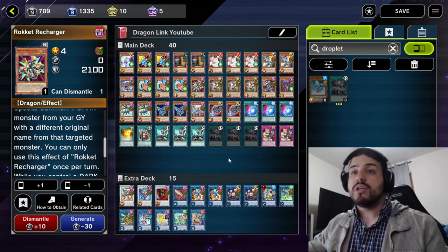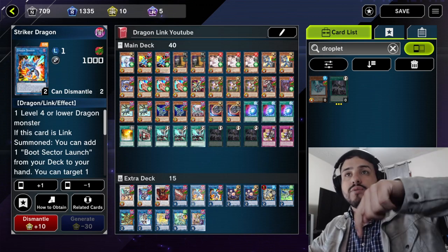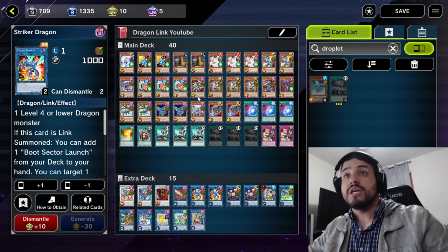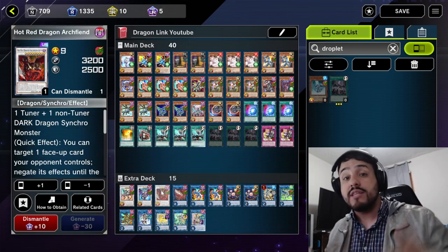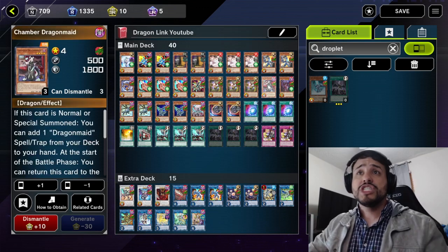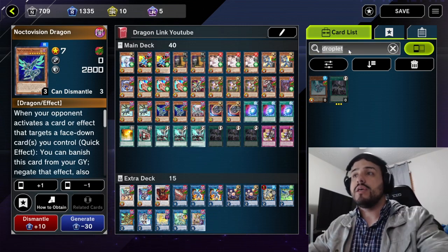The cool trick you can do with this is: if you have Striker Dragon, you target itself, pop itself, target Recharger in the graveyard, add Recharger, discard Recharger, and Special Summon another Dark Dragon you already have in the graveyard. You can even Special Summon cards like Hot Red, Chamber, Abs, Nocto — whatever you need. So that's a pretty cool trick you can do with it.